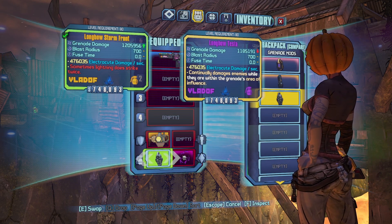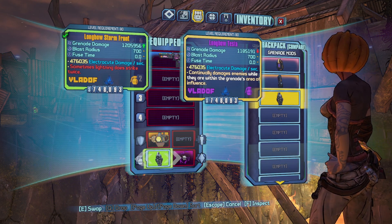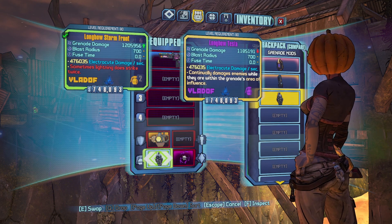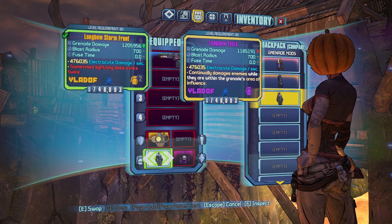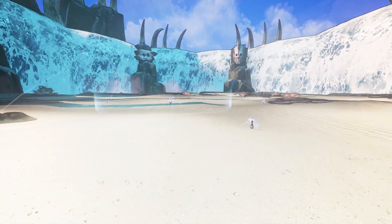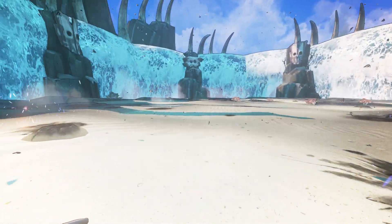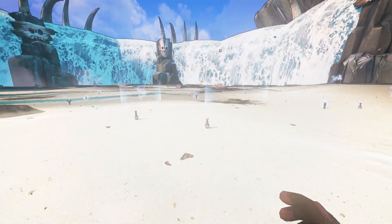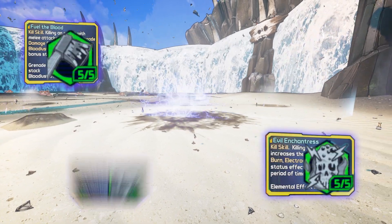The closest non-unique item in the game to a Stormfront will be a purple Vladof grenade with matching parts, prefix, and element. At first glance, we can see that the Legendary has superior damage over its purple counterpart, but in every other stat they are identical. With most item cards or descriptions, they don't always tell the full story of the item's capability — and that would be the unique Legendary effect. In the Stormfront's case, its unique Legendary effect is that upon detonation, you will have the main Tesla Coil that will then spawn five additional mini versions of the Tesla Coil that will damage enemies within a radius. The five mini Tesla Coils do less damage than the main primary Tesla Coil. All the Tesla Coils can have their damage boosted by sources such as skills, class mods, and relics.